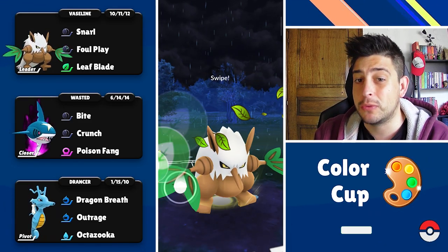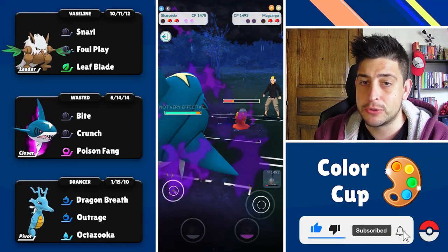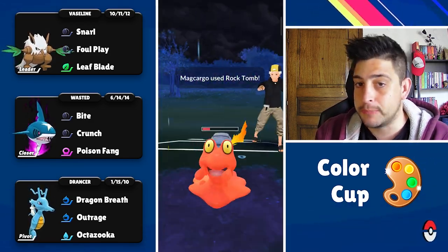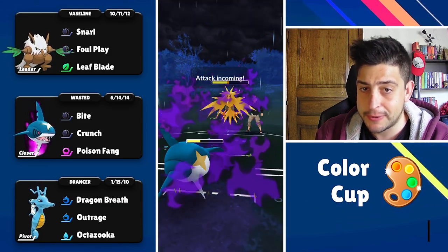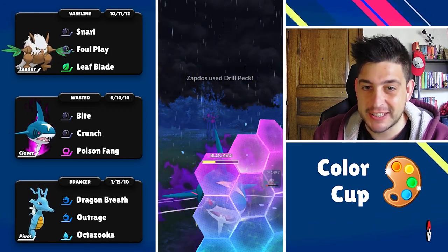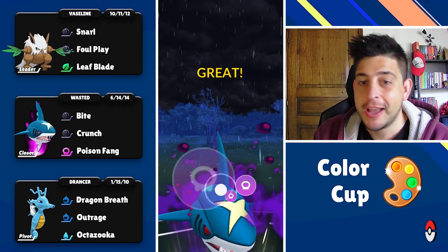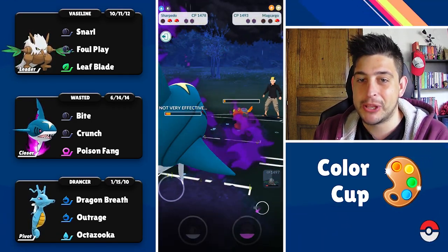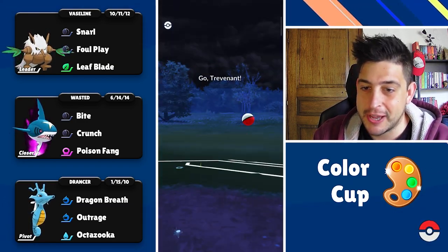One more to threaten that second shield and then I'll try to switch out to my Sharpedo because I want to see what they have as their third Pokémon — those Bites are definitely gonna chunk a nice amount of damage. They end up having a Shadow Zapdos which is crazy, but my Shadow Sharpedo can still hold on, able to reach the Poison Fang. Always feels nice to destroy the enemy Shadow Zapdos because I am the only master — and down they go with that Makargo as well.